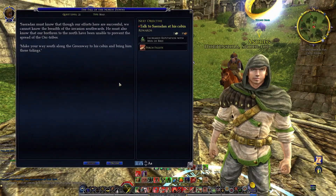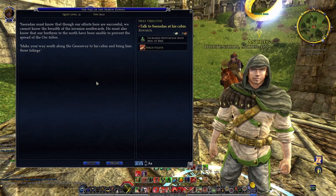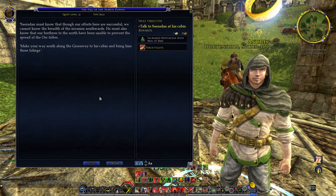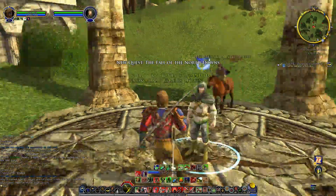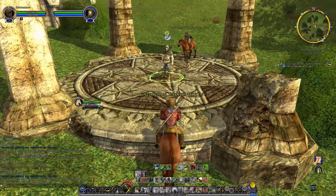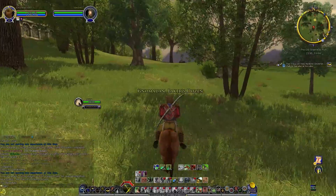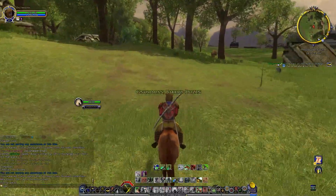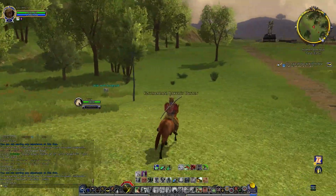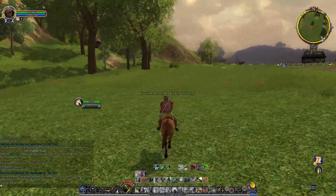So what's the next one after checking the borders? The Fall of the North Downs. Saradan must know that, through our efforts here successful, we cannot know the breadth of the invasion southwards. He must also know that our brethren to the north have been unable to prevent the spread of the orc tribes. Make your way south along the Greenway to his cabin, and bring him these tidings. Someone who's played a hunter — I remember their focus fading over time. That was back when I played on Brampass, my very first character. You always make a hobbit to start with. He was a hobbit hunter, and he seemed to lose focus over time. But nowadays it seems you start with a full bar and it never really goes down unless you use it.